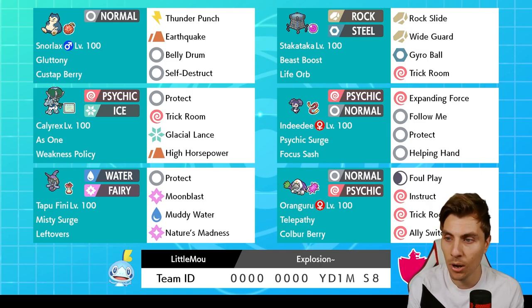Orangaroo is immune to Shadow Rider Calyrex with its Normal typing and can hit and pick up knockouts onto it with Foul Play. It's a really nice team, though it looks a little bit vulnerable to something like Zacian. That Zacian matchup is going to be pretty difficult, I think, for most of the time.